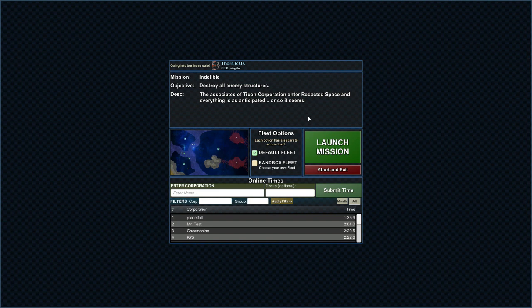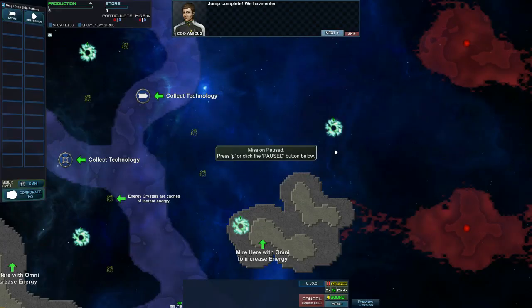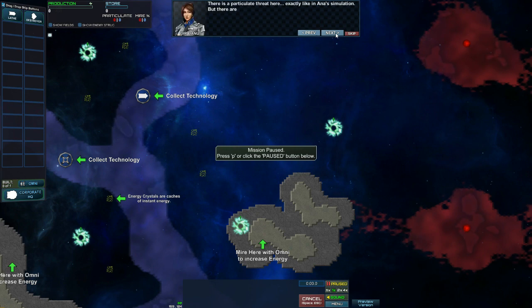We're supposed to destroy all enemy structures, the associates of Tycon Corporation in a redacted space, and everything is as anticipated, or at least so it seems. Allow us to launch our mission — jump complete. We have entered redacted space. Danu, sensor readings. There is a particulate threat here.